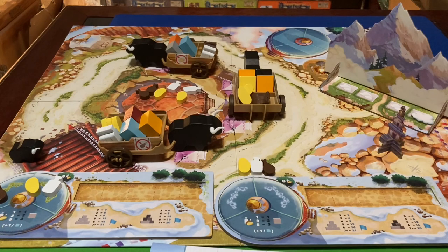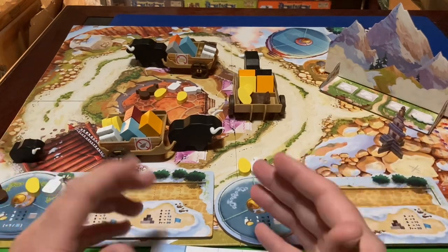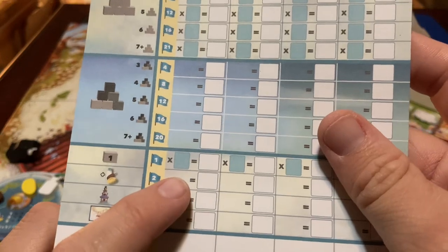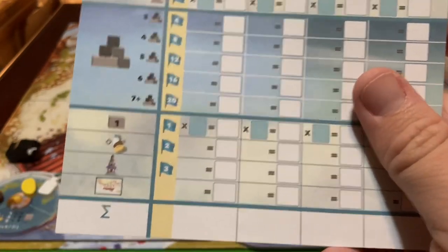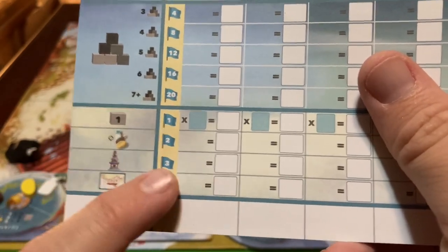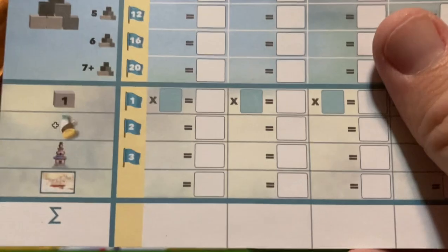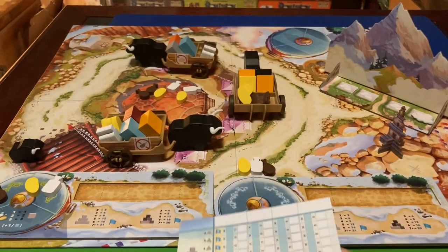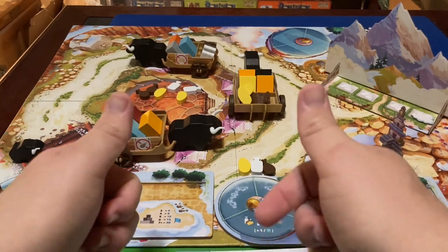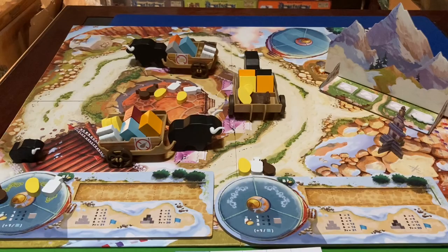You also score for leftover food — the player with the most food tokens at the end of the game earns two points, unless there's a tie. Add up all points from groups, total groups, lone stones, the end-game trigger token, and leftover food, and the player with the most points wins. That's how you play Yak — thanks for watching, and don't forget to leave a like!